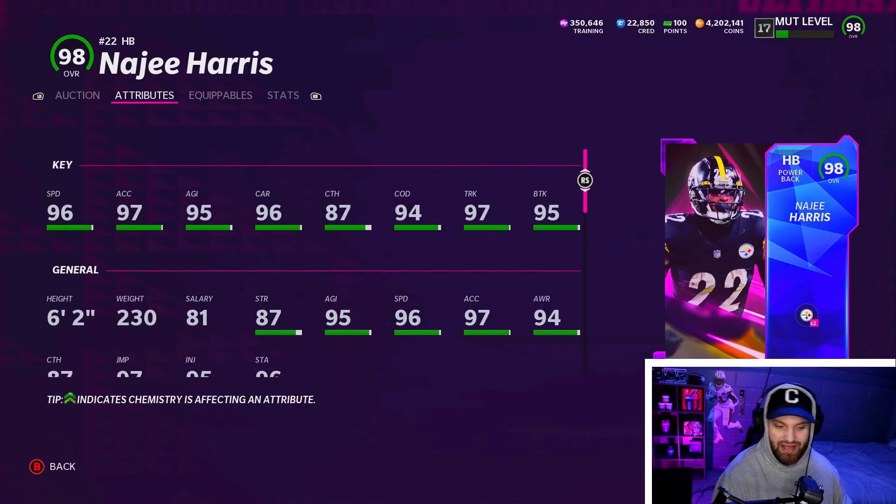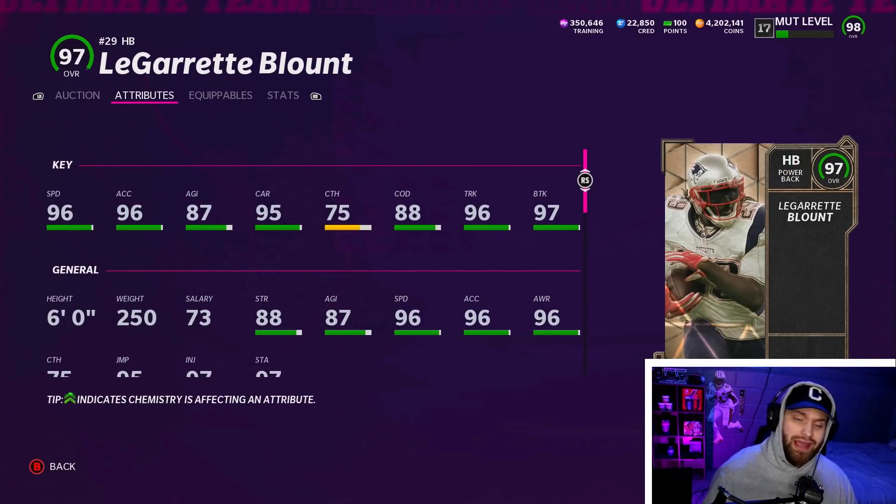Najee Harris is literally just Edge but a tiny bit better in almost every single stat — 11 pounds heavier, same height. Although I'm a Browns fan and we don't really like the Steelers guys, he's still a very good card nonetheless.